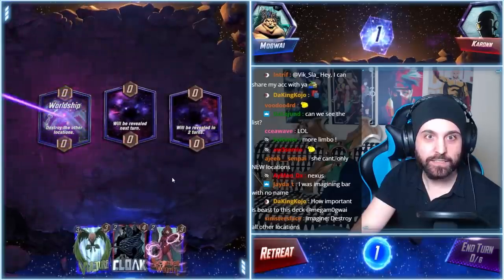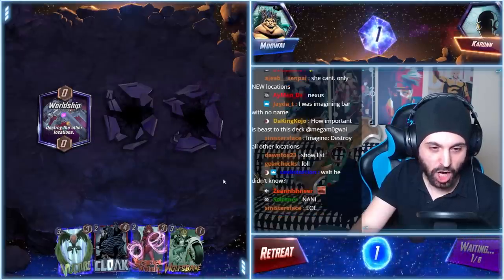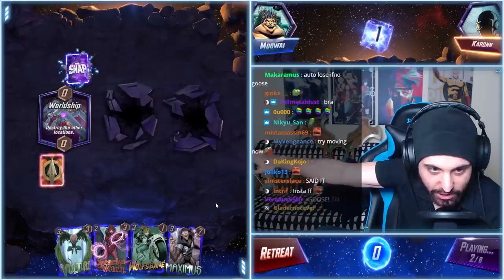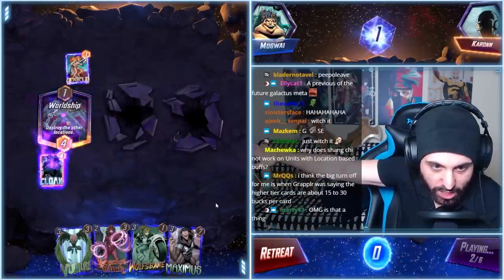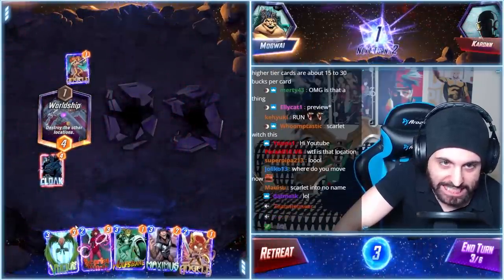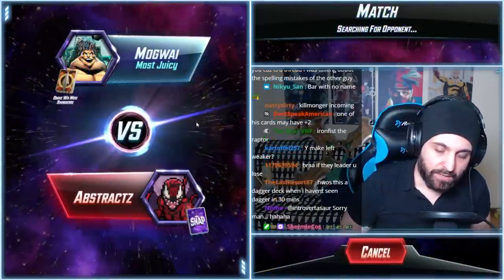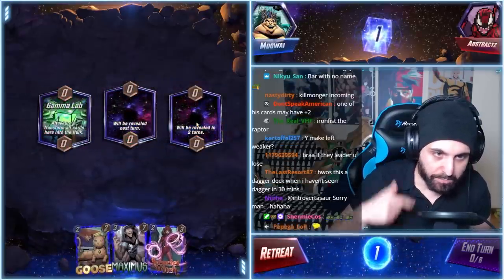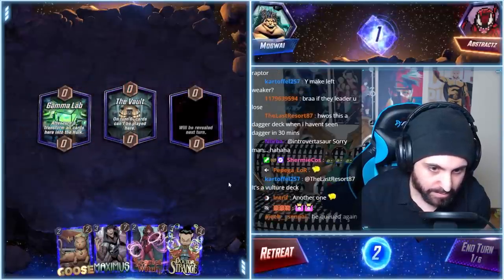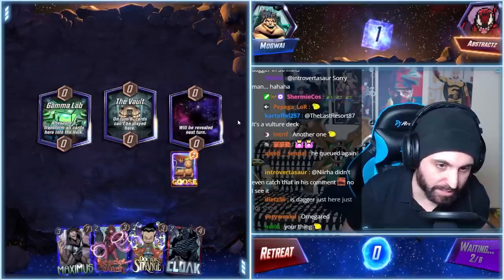Goose! We're going to draw Goose. Goose to me! Why make the right weaker? Because I have Goose there and I'm pretty certain they can't beat my thing. I'm going to Goose on the right first. I'm going to make them think that this Gamma Lab is going to pop off and make them overcommit, then we're going to Scarlet Witch it.